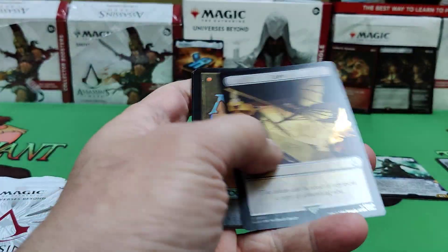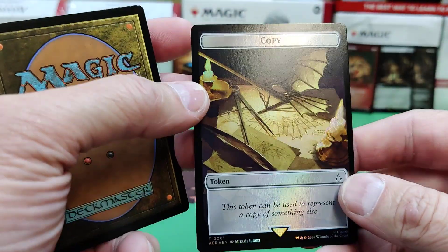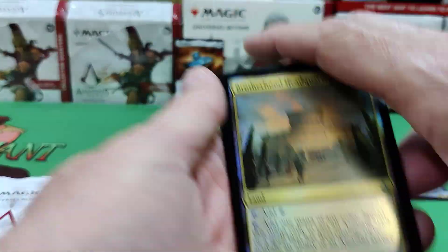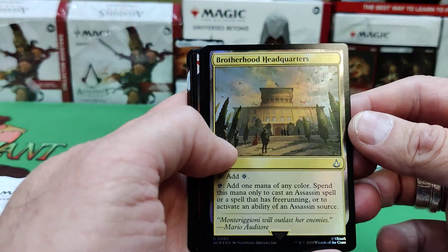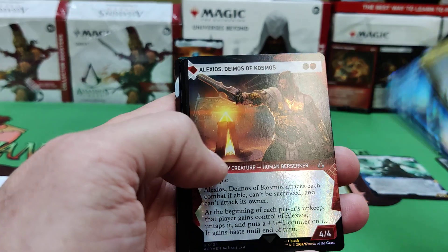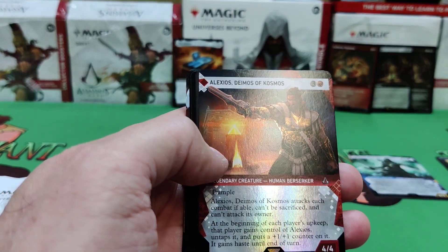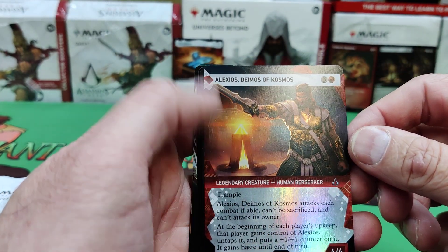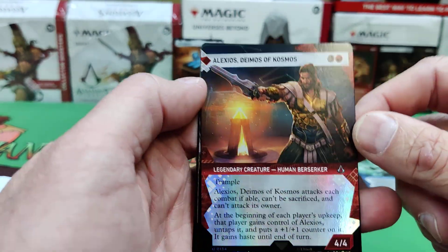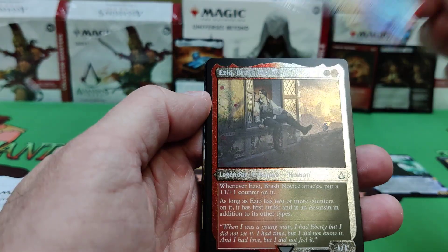I don't know what to expect from this product. There's some nice equipment, some nice swords and stuff. There's a da Vinci — that's a copy token. Brotherhood Headquarters. So we'll get through our uncommons. And there's Alexios — Alexios, Deimos of Cosmos. A lot of Os in there.